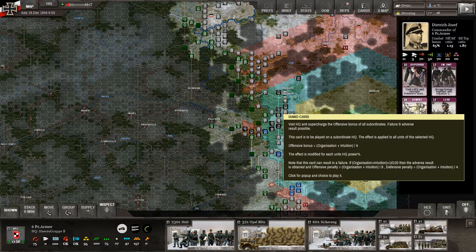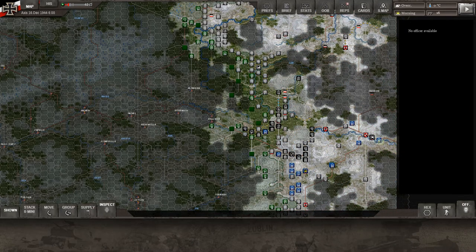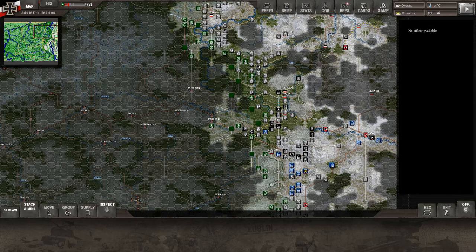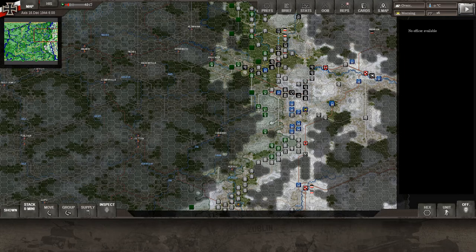He can go down and give an offensive bonus to all subordinates, but there's a failure and adverse result possible. He can also lead attacks, and we'll get into this — we're not going to use it this turn. I just wanted to show you he had some different cards. We're not quite to the north of the center. If we put up the mini-map, you can see we kind of scoot down to where we are right in this area.